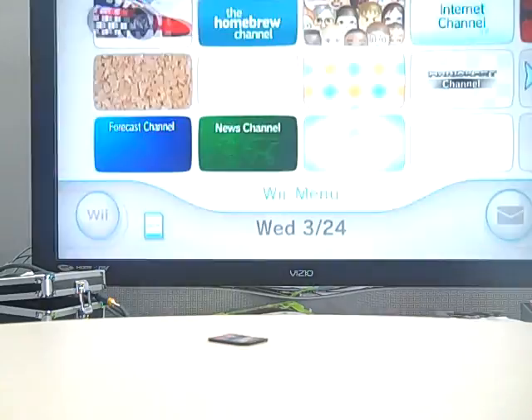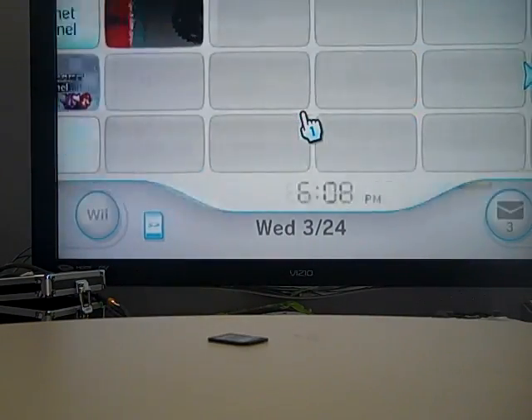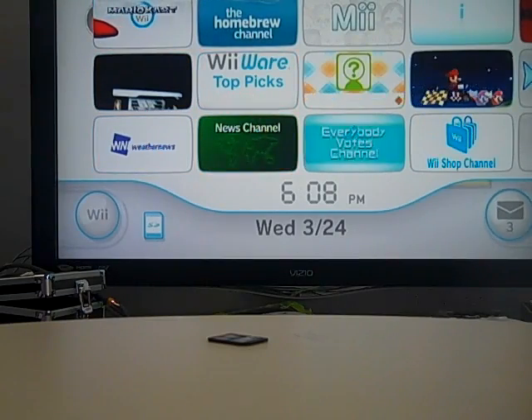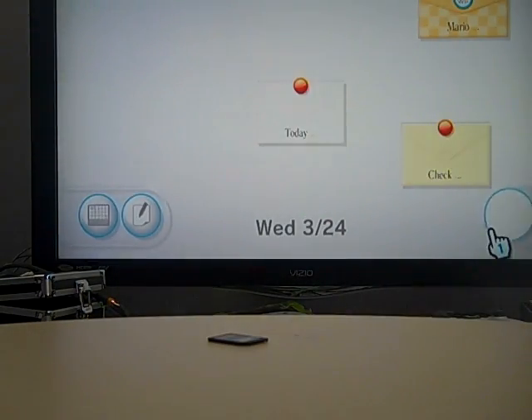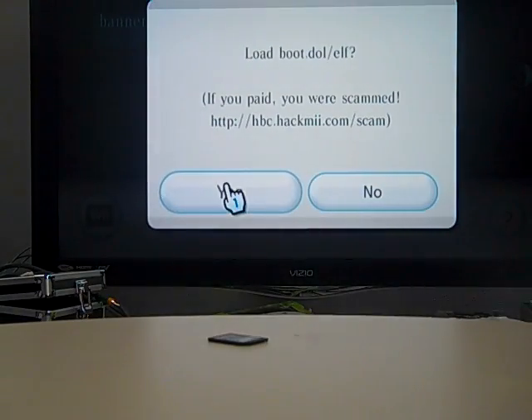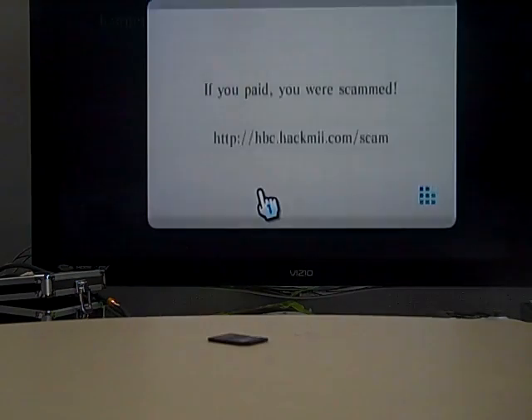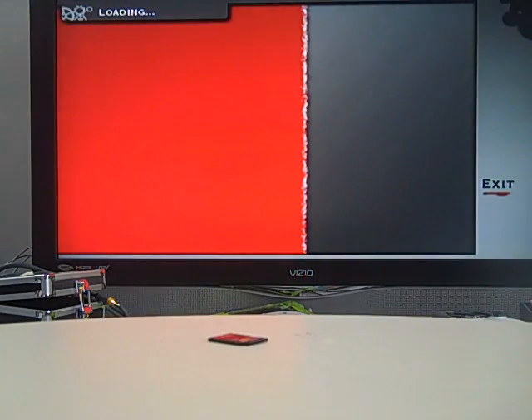Then you're going to go to the system menu with your SD card inserted. I just put in my SD card. Let me check my messages. Right after that, go to your SD card menu and it should say Banner Bomb. It should load up and open REVolution.